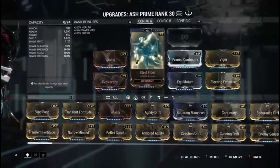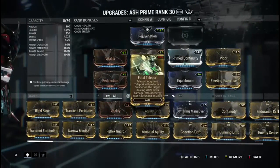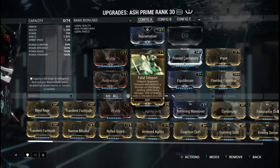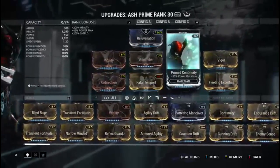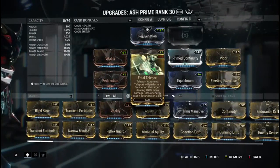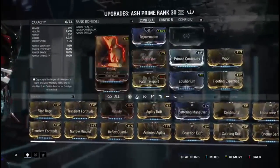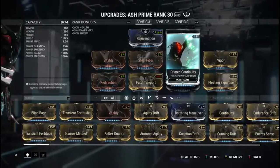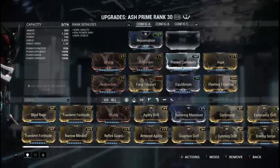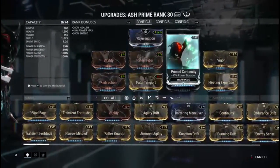I don't really need any power strength mods because if an enemy is giving me that hard of a time and I can't kill them with my guns or melee, I'll just use Fatal Teleport — 200% extra damage, and if I kill the enemy with the attack it refunds 50% of the energy used to cast the power, so it's super energy efficient. I'm also Zenurik, which means I regen four energy per second during missions after using my focus ability, so I don't really need many efficiency mods — I just have Fleeting Expertise in there for a little more efficiency. I could even fit an Exilus mod if I put a seventh Forma in, but that's a ton of work.